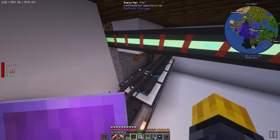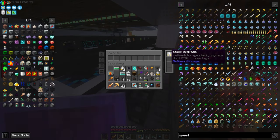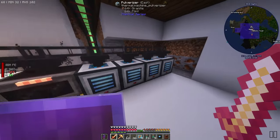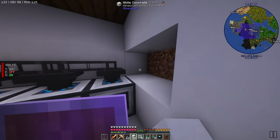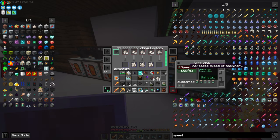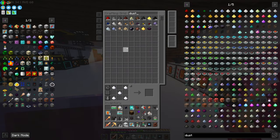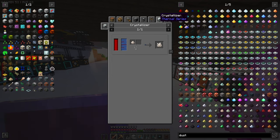If we do a stack on the importers we should be good to go. Stack, stack, stack - these are outputting properly, this is going! Hell yes dude! You're freaking full now huh, you can't keep up. This thing is all the way upgraded and it can't keep up. Let's see the dust - we're building up an excess. Maybe I should make the crystallizer? The crystallizer might go faster.